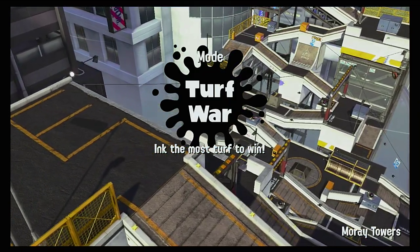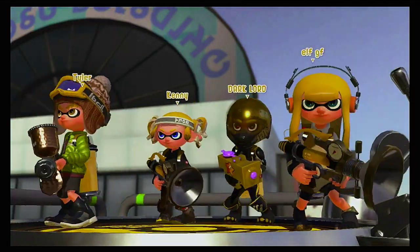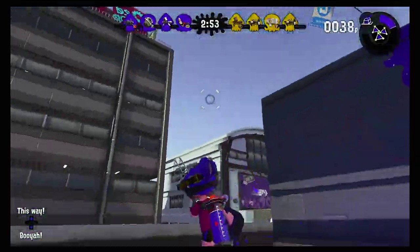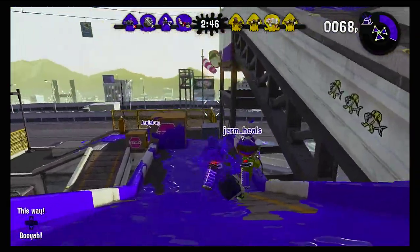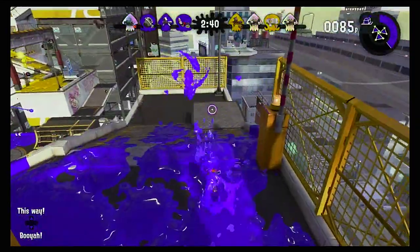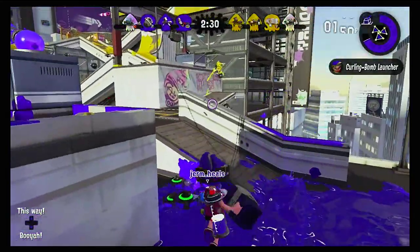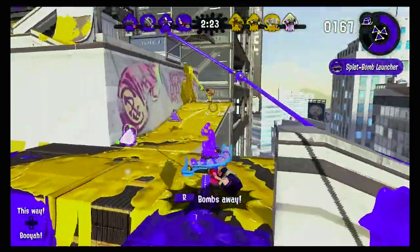I'm going to barely use the sub for this because it basically reveals enemy positions when thrown out. You can show where your enemies are. The last round didn't go really well, but hopefully my teammates can get some coverage because I'm trying to go for some kills this round — not just coverage. I also want my Special Charge Up ready.